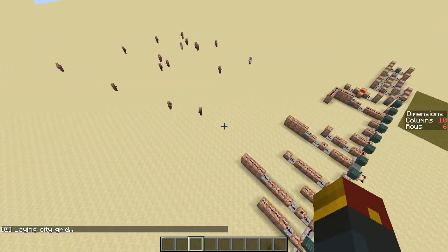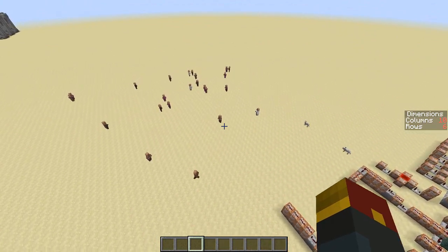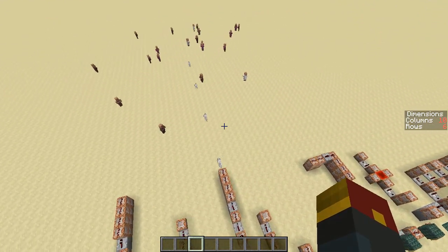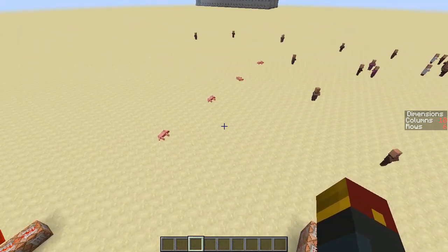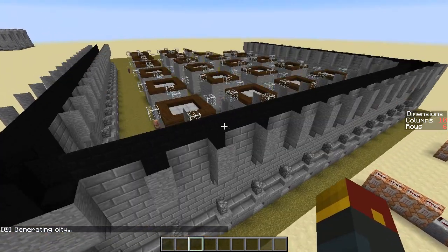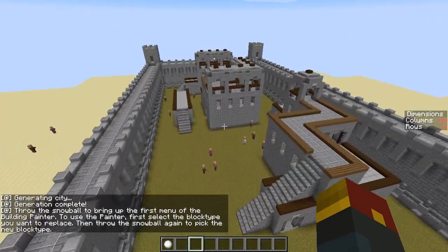Either way, it's laying down the city grid. It can get a little laggy, so you just got to be patient. Once you see the wolves appear, that's when you know something's about to get done — things are about to go down. They blow up, turn into some smoke. But look at that, you can see it forming around you. And just like that, the village is done.